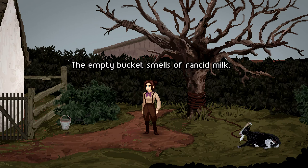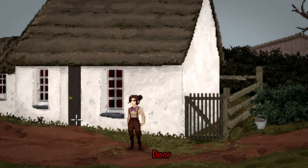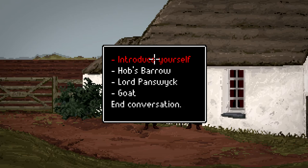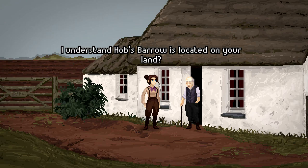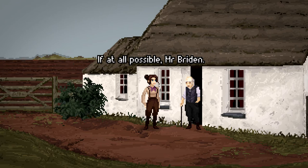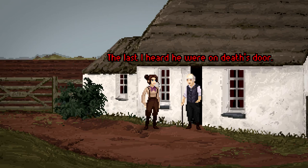Let's have a little knock on the door. Let's try and start off on a good foot. My name is Thomasina Bateman. Mr. Bryden, I presume. What do you want, lass? I understand Hobbs Barrow is located on your land. Why'd you ask? I am an antiquarian, Mr. Bryden — I'm writing a volume on the barrows of England. I suppose you'll be wanting to dig about it. If at all possible, Mr. Bryden. I was invited to Bewley by Mr. Leonard Shoulder, who told me such an excavation would be possible. Leonard Shoulder? I haven't seen him in years. The last I heard he were on death's door. There's to be no more digging there, lass — not since it went so badly last time.